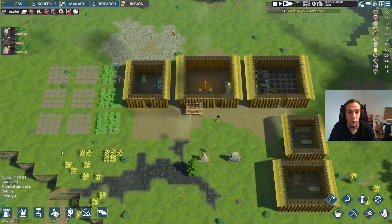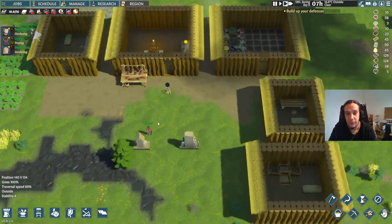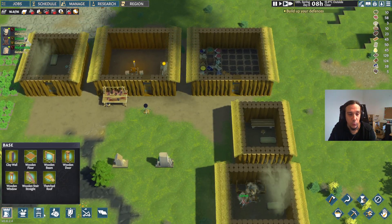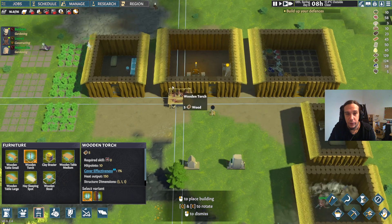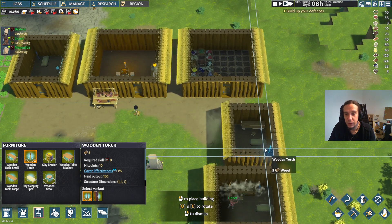We started out with some ale to make it less difficult to last through these times, but in the long run we will need a production of those. That's what we're going to provide. Let's put up some torches in there, mainly for decorational reasons.